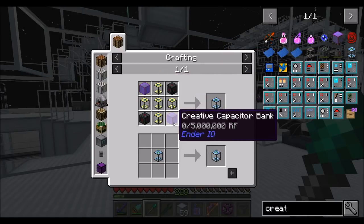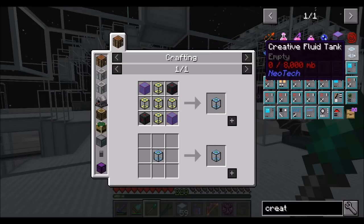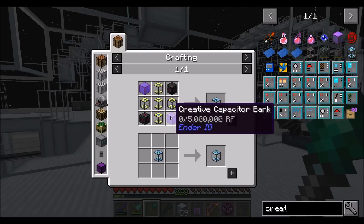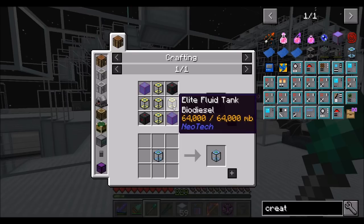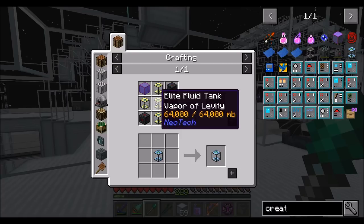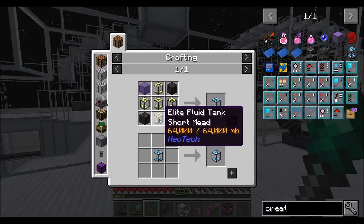For the creative vending upgrades we need gas tanks and fluid tanks. I kind of feel like the fluid tank might be the best thing to work towards next, because we don't need a lot of gases from Mekanism — that's really the only mod that has gases. But having creative fluid tanks might be nice. UU Matter is one fluid I can think of that would be really nice to have. We're going to want to automate most of these liquids — empowered oil, vapor of levity, icy coolant, biodiesel, and short mead. We only need 64 buckets worth of each, which isn't too bad.